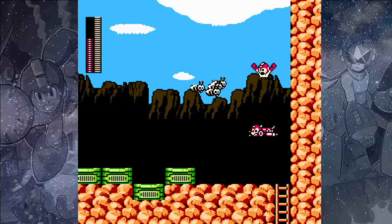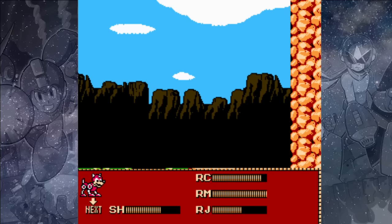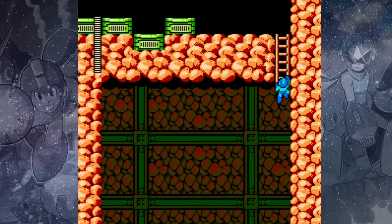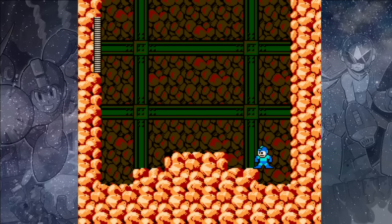We're almost to the end, but before we can fight Hard Man we have to face off with Proto Man again — and this is the most difficult Proto Man battle in the game. Instead of just being on a flat surface, we have to fight him in this small tiered room, which is actually pretty annoying. He doesn't deal a ton of damage, so you should be able to beat him — just try to avoid him as best you can as he goes across the room and attack him as much as you can whenever he's walking away.